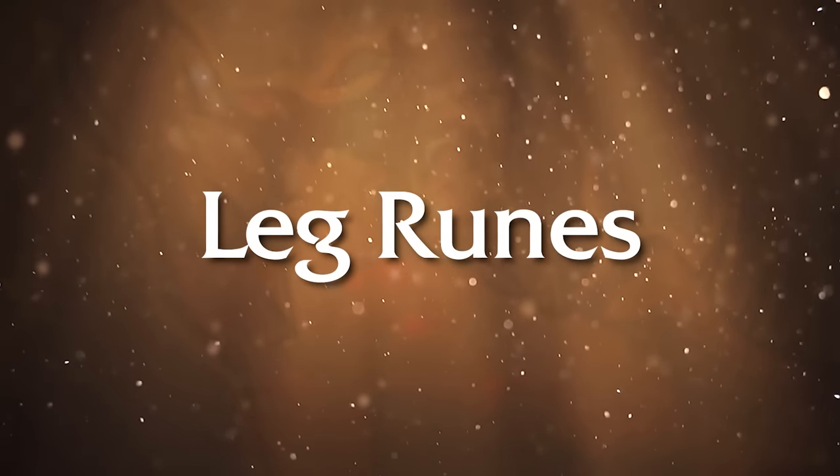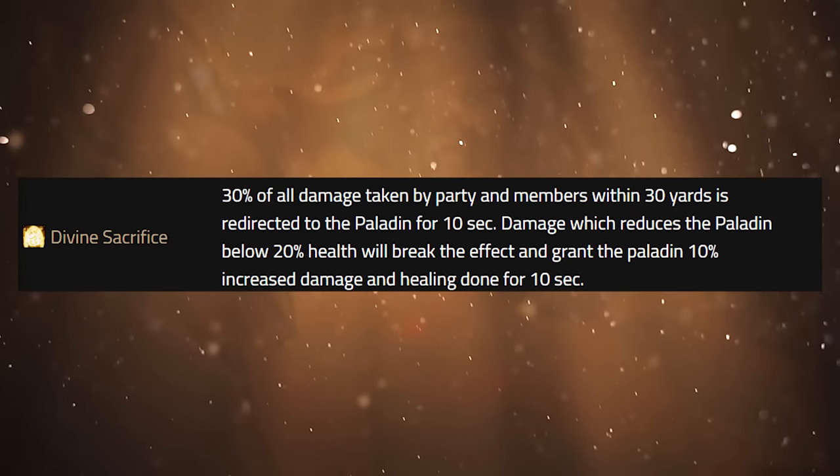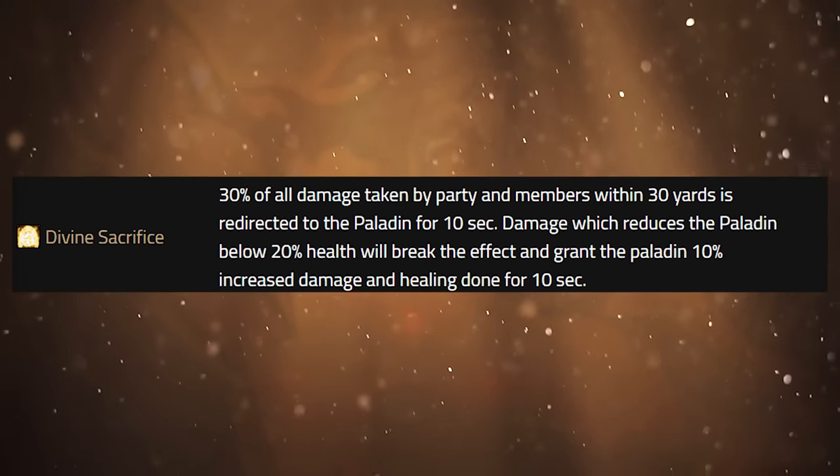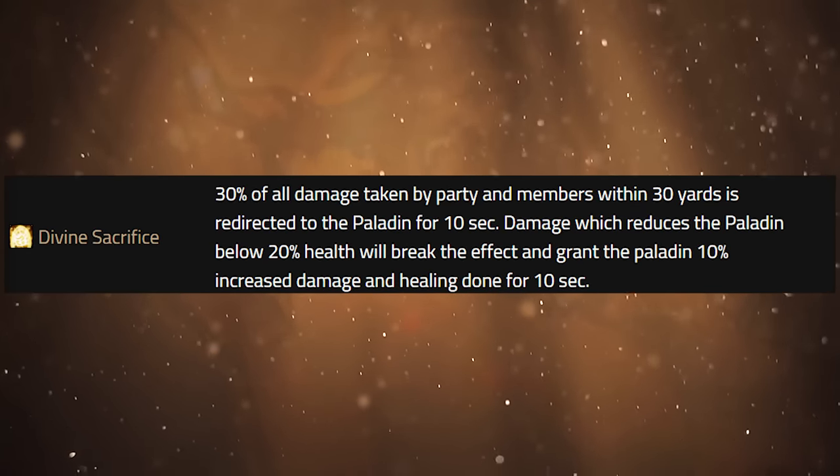Horn of Lordaeron is something that's really only useful if you are the only paladin in a group. Let's say you're the holy paladin and you want to have Wisdom up on somebody and also want a strength and agility buff — or if you want to give them a strength buff while giving them Blessing of Salvation, which you do not have until level 26, so it will not be in Phase 1 of Season of Discovery. Next up, we have our leg runes. There are four leg runes to choose from. The first is Divine Sacrifice, which takes 30% of all damage taken by your party members within 30 yards and redirects it to the paladin for 10 seconds. If your paladin's health drops below 20%, it will actually break the effect but give you a 10% increased damage and healing buff for 10 seconds.